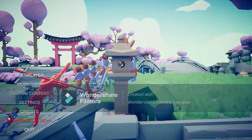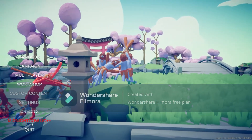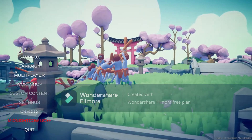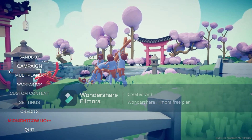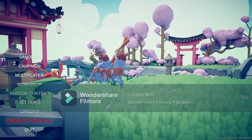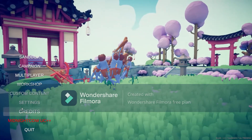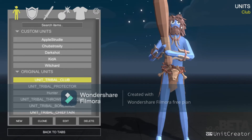I did another tutorial on that — in the corner there should be a thing that says how to download mods on Thunderstore or something, just click on that. Anyway, Midnight Cow Unit Creator Plus Plus is like a better unit creator, and you also have to have the Vanilla Plus mod.